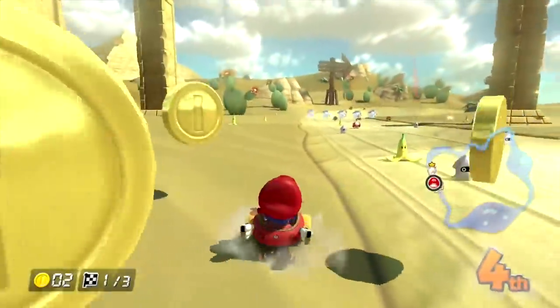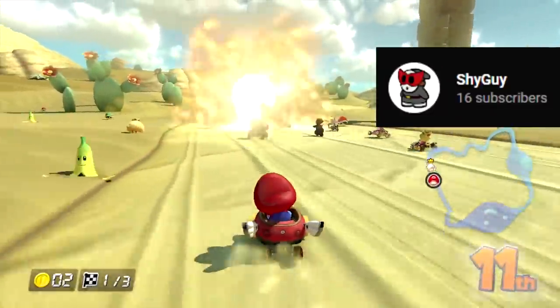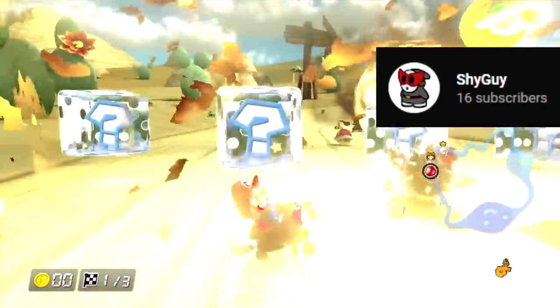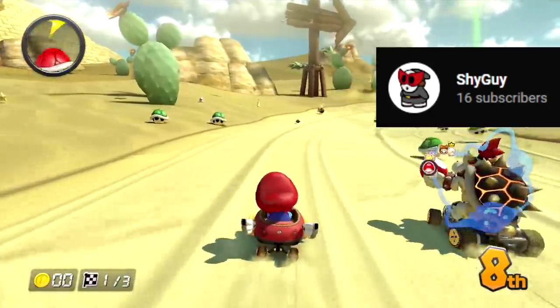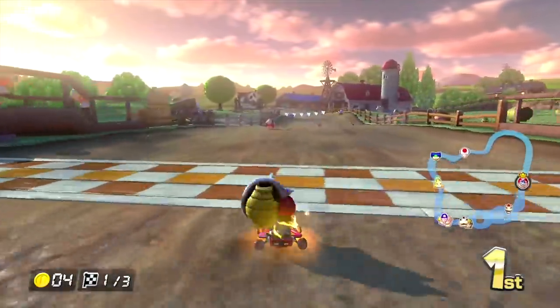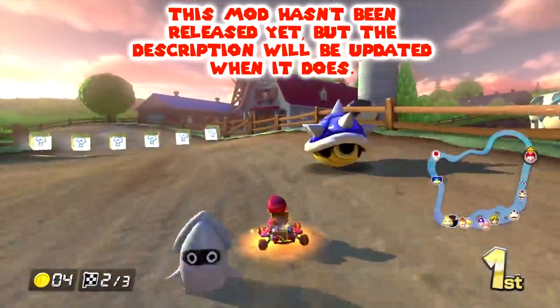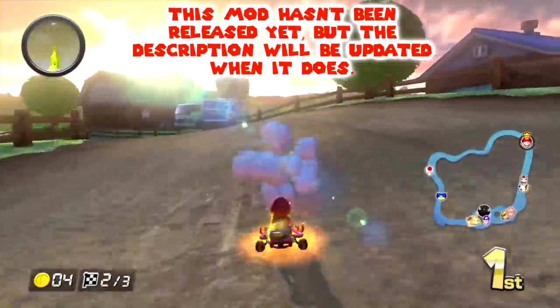This mod was created by YouTube user Shy Guy. Every item except for the Superhorn and Boomerang falls from the sky. You can pick up some of the items and use them, including the Blue Shell. It'll target first place when you touch it, so don't touch it while you're in first place. This mod is still in development, so there are bugs that will need to be fixed for the final release.